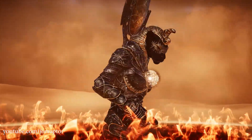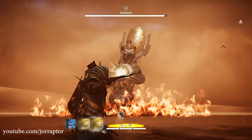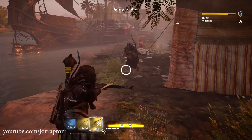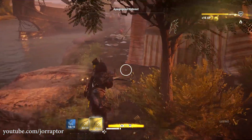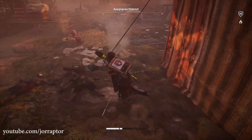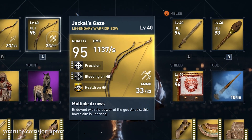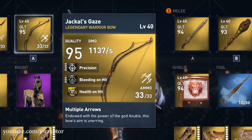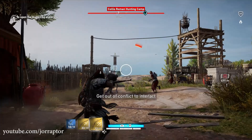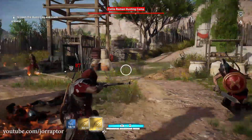There's way more to this weapon, the Jackal's Gaze. With a quality of 95, an insane level 4 precision perk and a level 3 bleeding on hit perk, giving you a 30% chance that the enemy will bleed — which is extremely likely because you shoot a ton of arrows onto one target. On top of that, you also get health back per hit, which is really nice because you hit a ton of arrows.